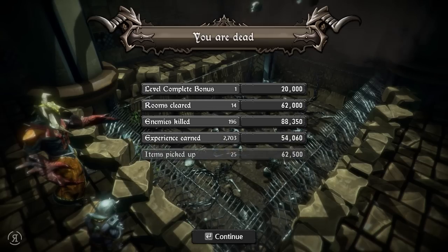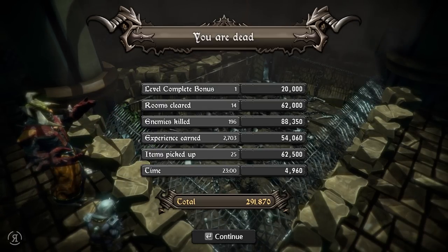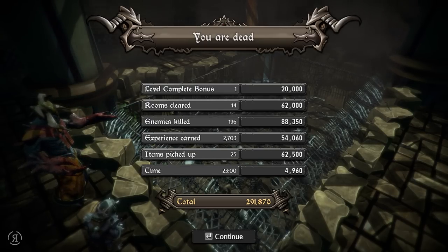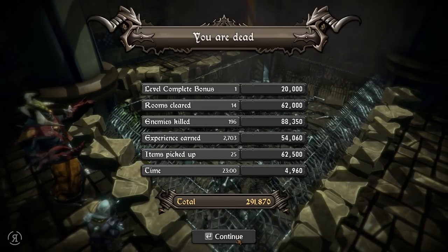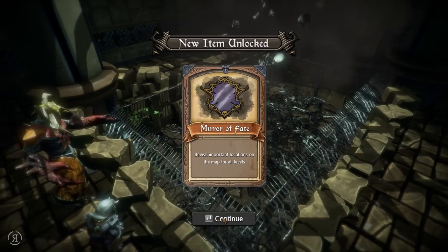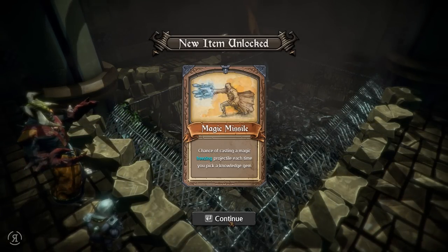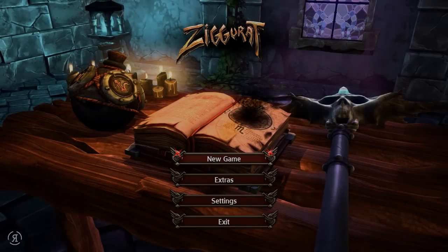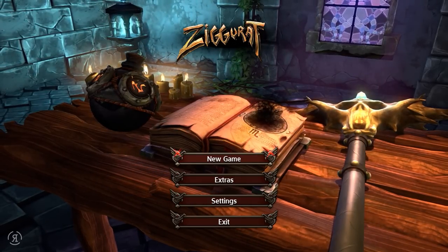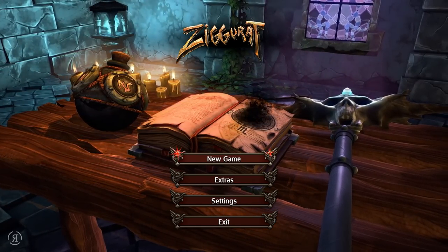There are the bones of our fallen enemies - 196 killed, not too bad. We took 23 minutes to get to floor two. I had a feeling I would die because I didn't have enough mana with my alchemy weapons, and also my inexperience with the boss herself. We've unlocked a Mirror of Fate - reveals important locations on the map for all levels - and a chance of casting a magic freezing projectile each time you pick up a knowledge gem. That's it for another run of Ziggurat! It's 50% off on Steam right now, so by all means pick it up - it's a very fun game.